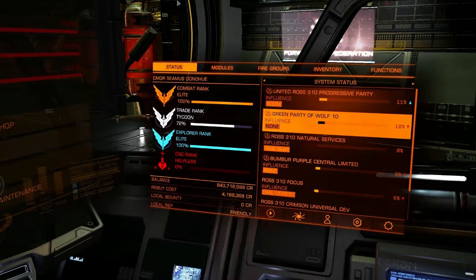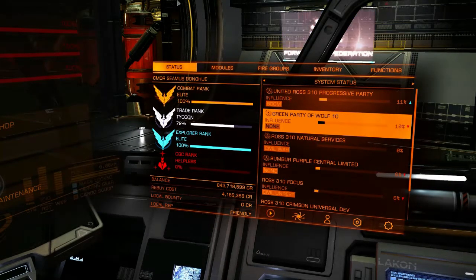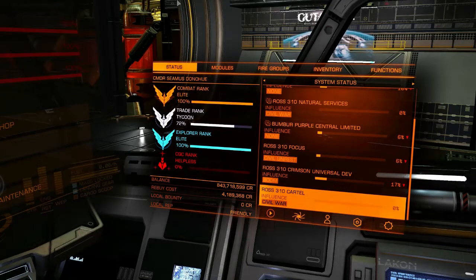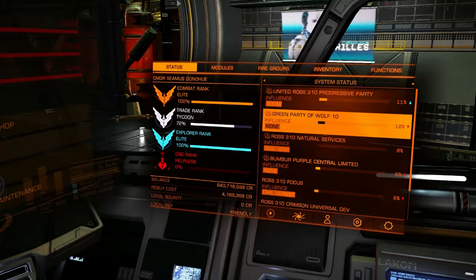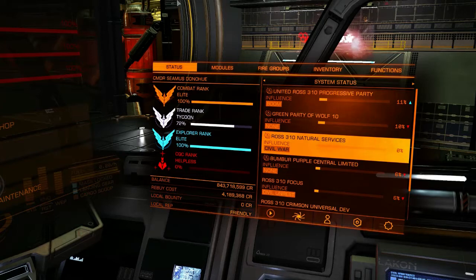Now, sometimes these minor factions get into fights with each other, which triggers either wars or civil wars. The only difference between these two is that a civil war will be between two minor factions in their own native solar system, such as this civil war between Ross 310 Natural Services and Ross 310 Cartel. Since they're both native to the solar system, that makes it a civil war — never mind that Cartel is an independent anarchy and Ross 310 Natural Services is a corporation aligned with the Interstellar Federation.